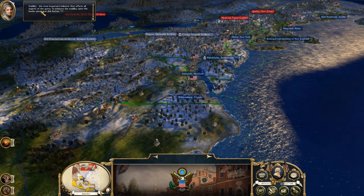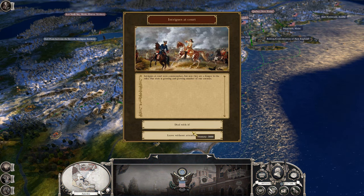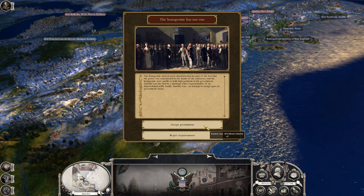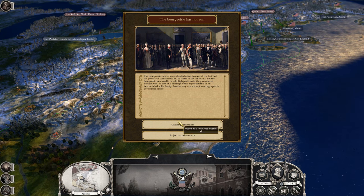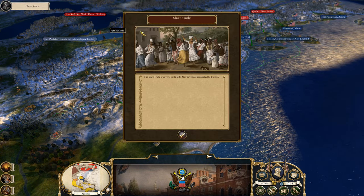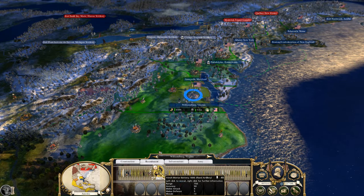Here we go. We have another stability thing — we have a political division and culture. That is going up. Intrigues at court. I don't want to lose control, guess we'll just have to deal with it. The bourgeoisie has not run. Income tax control — guess we'll have to do that. We're still getting $41K so we're good. Looks like we got George Washington, so we're probably going to use him.